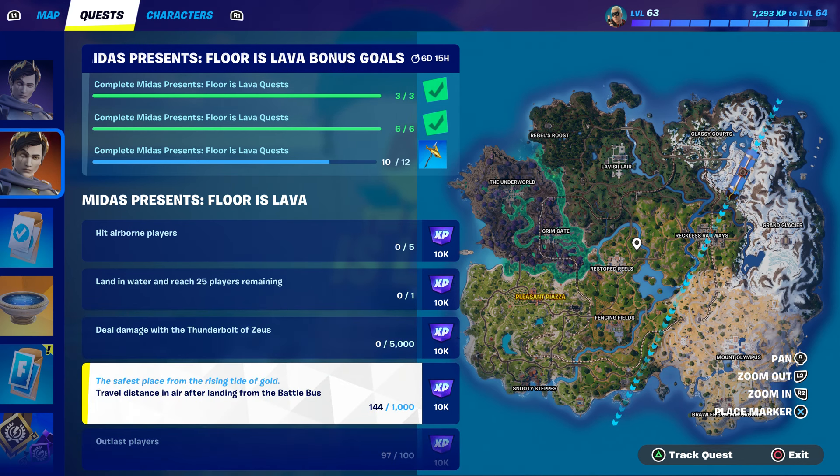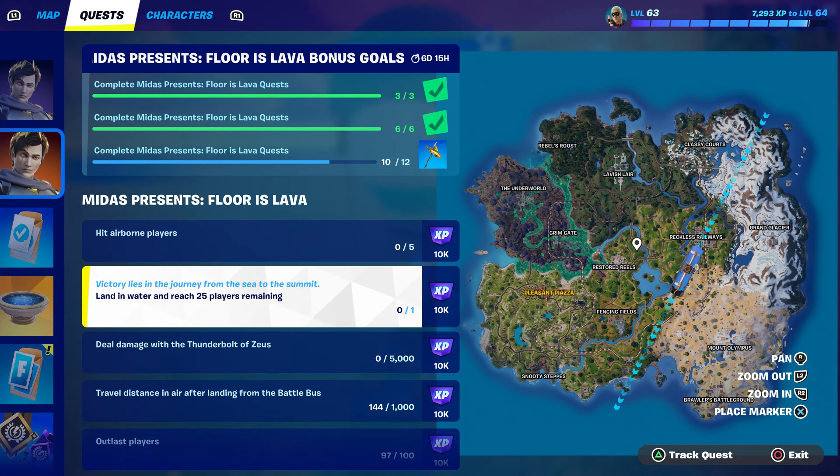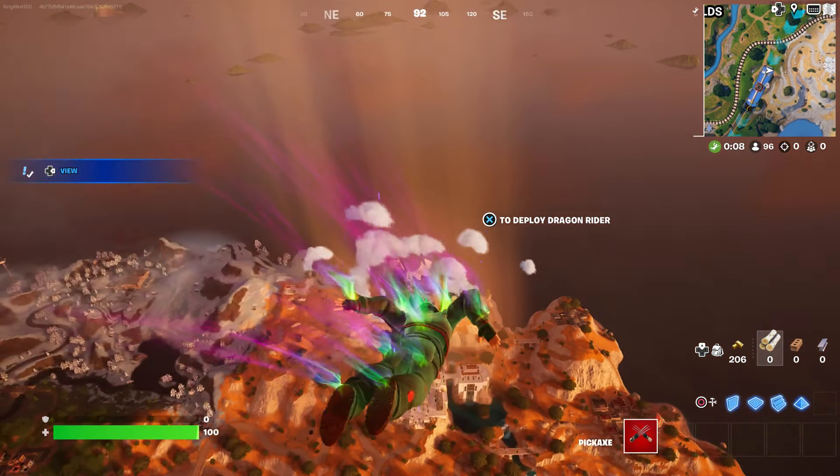One of them is going to be travel distance in air after landing from a battle bus. Another one will deal damage with a Thunderbolt of Zeus. The other one is land in water and reach 25 players remaining, then hit an airborne player and outlast players.